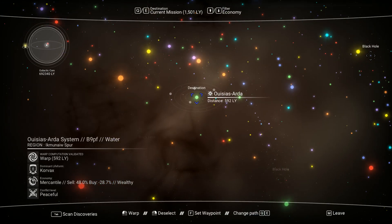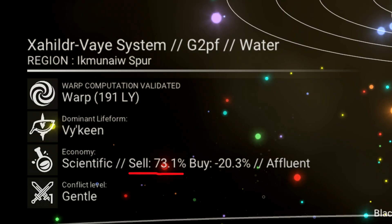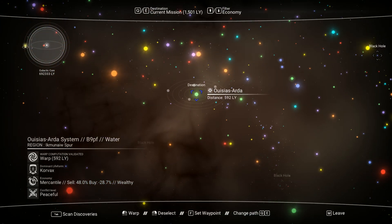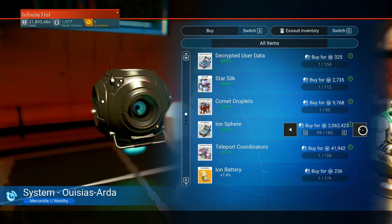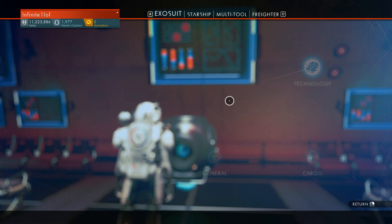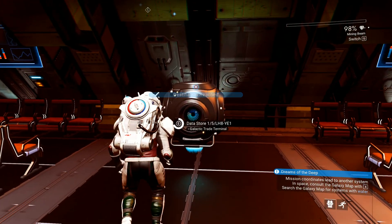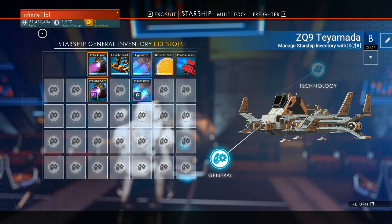Once you've located such a system, look at its sell and buy percentages. If you plan to purchase stuff from that system, look for something close to minus 30% on the buy side, and if you plan to sell, look for something close to 75% on the sell side. For example, start with a tier 3 trading system with a buy order close to 30%, go to the nearest trading post and purchase expensive materials, fill all your inventories up, then move on to an advanced materials tier 3 system with a sell order of at least 75%. Land on the trading post, sell everything you purchased, and you've probably just doubled or even tripled the few millions you started with.